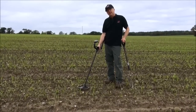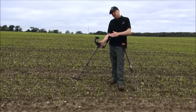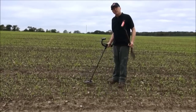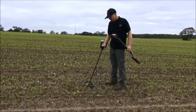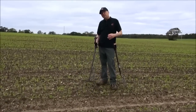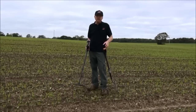Now if I didn't want to hear the iron, it's really simple — all I do is go into the menu, iron volume. I've got it at five at the moment just for filming purposes, but if I dropped it down to zero, this would eliminate the iron buzz so I'd be in a silent search. All I'm going to hear is positive targets now. But what I'm not hearing is information — if I was on a new site, I wouldn't be getting information about what areas contain iron, and iron means ancient habitation. So it's another form of information.